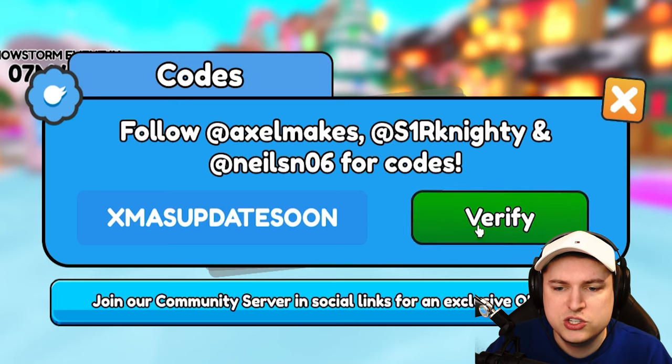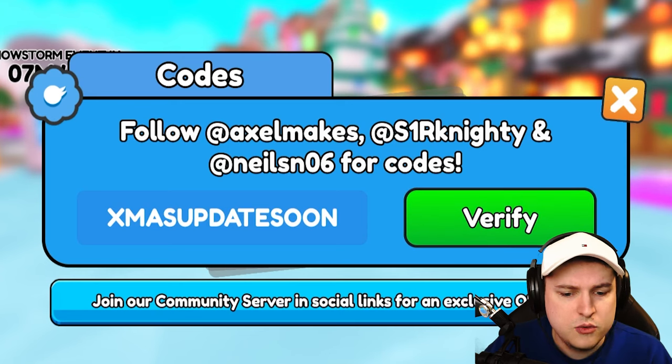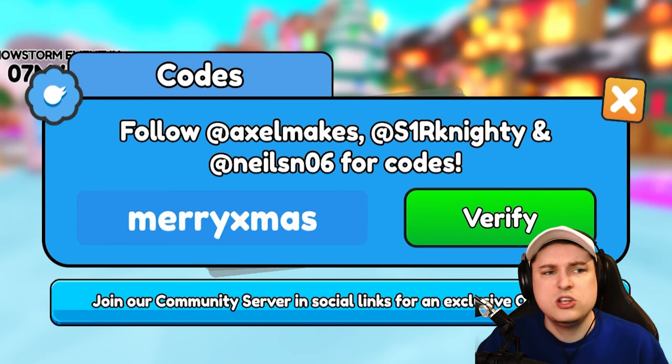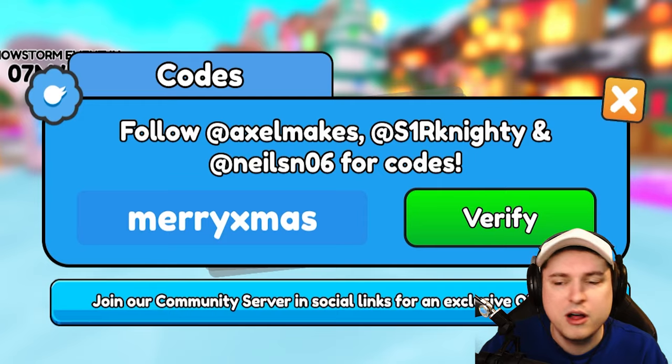We have code 'Xmas update soon'. And then the final code — that's code 'Merry Xmas'. If this one — yeah, so it's just the UI bug. Use all the codes, guys — check them all out. That's a bunch of them.